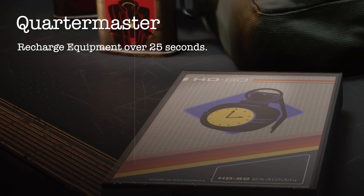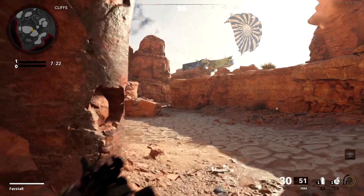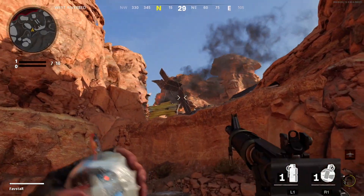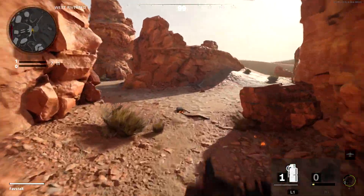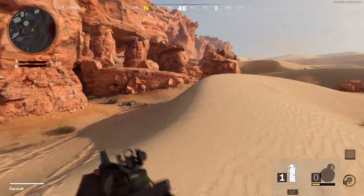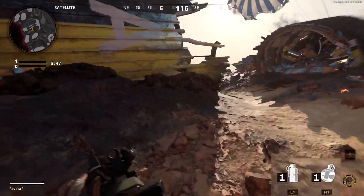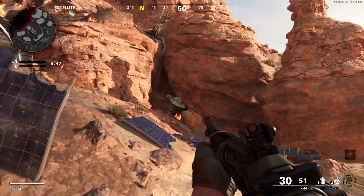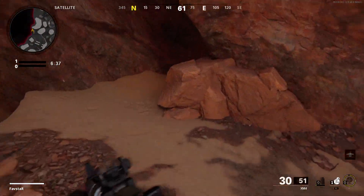The Quartermaster perk will recharge your equipment every 25 seconds. With Quartermaster equipped, you'll have an endless supply of lethal and tactical equipment. The recharging process is indicated by the yellow progress bar underneath the lethal and tactical equipment icon. Once you throw the equipment, the timer starts and in 25 seconds you'll be resupplied. This is a very useful perk — it allows you to throw grenades and tacticals liberally without worrying about wasting them. This allows you to check for enemies; simply toss a stun or flash grenade and if you see a hitmarker, you'll know that enemies are present.